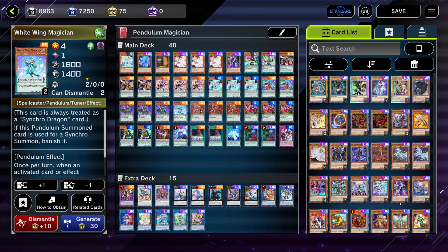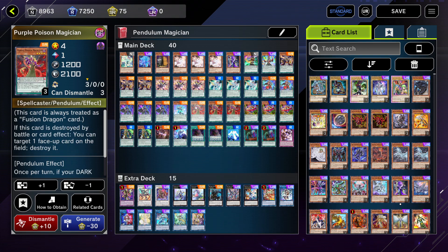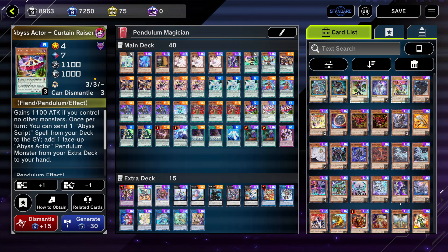Next I play three copies of Purple Poison Magician — this card is really good going second for breaking boards. If they make a Borreload on the floor you can attack over it, this card gets destroyed, and when it gets destroyed it pops a card on the field. That triggers Borreload's effect which negates and destroys Purple Poison, but that destruction triggers its effect again. It's really good at breaking boards, so you have to play three of this.